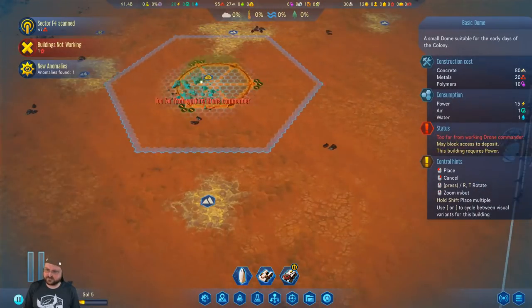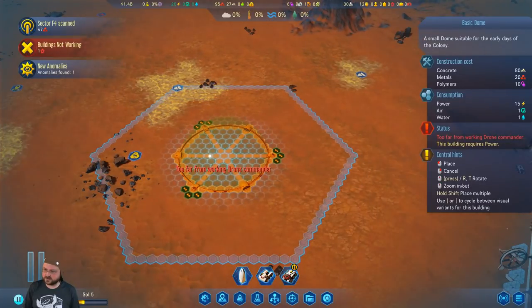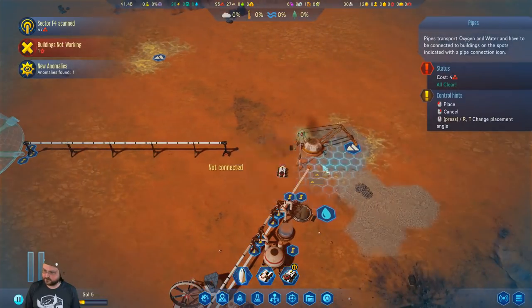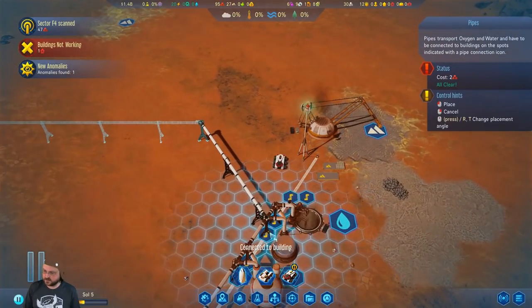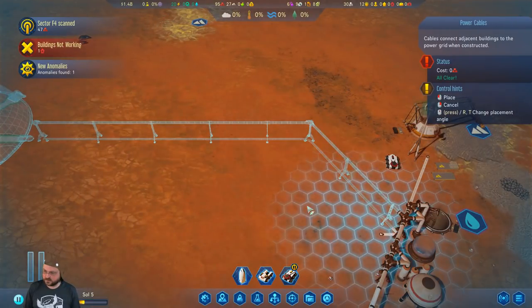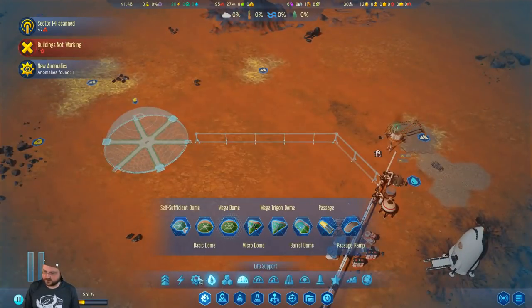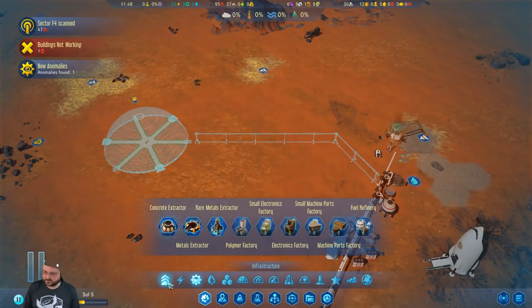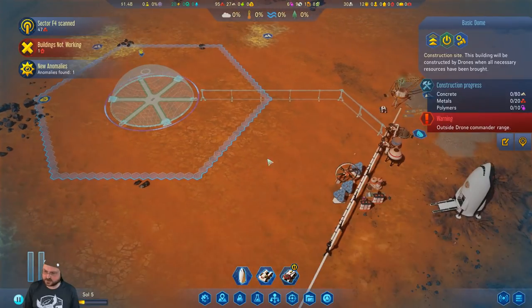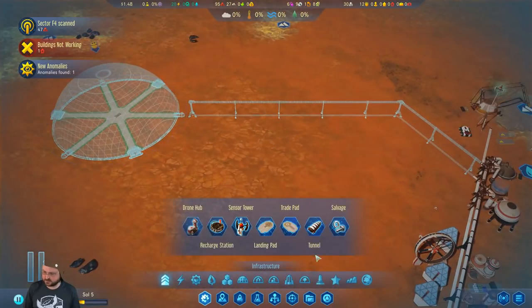We're just going to get a dome over here. It just has to be close enough that we can put a mine on there that can be worked. Maybe I'll do this so I'm a little closer to our starting area. We don't have another drone hub, and this one is in range — at least for now. Oh, no, it's not in range! A little blinky, but that's going to be okay.